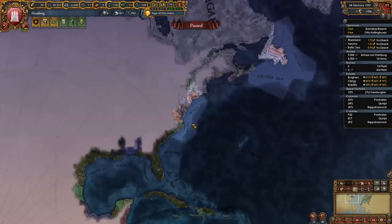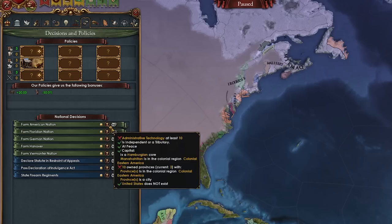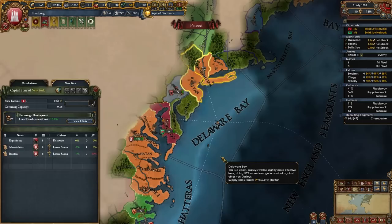There we go — I have enough points. Let's move our capital to Manhattan. Now we're a North American nation and we should be able to form the US. Yes, we can. 10 provinces and Admin tech 10. This is where gameplay starts, baby — let's get it.